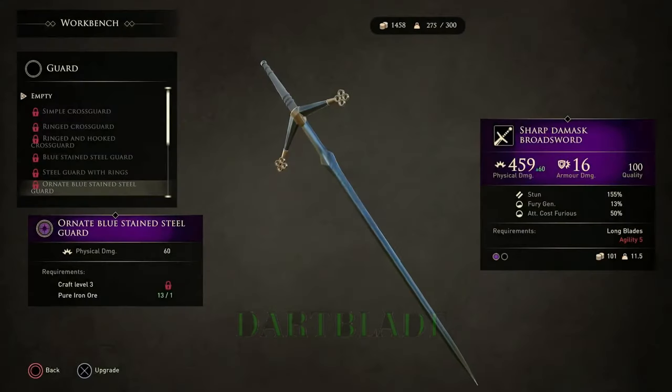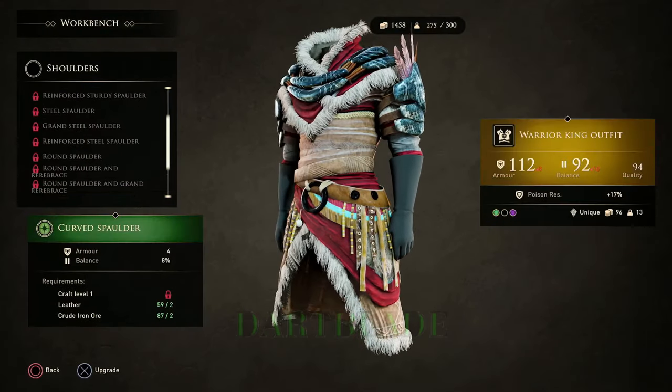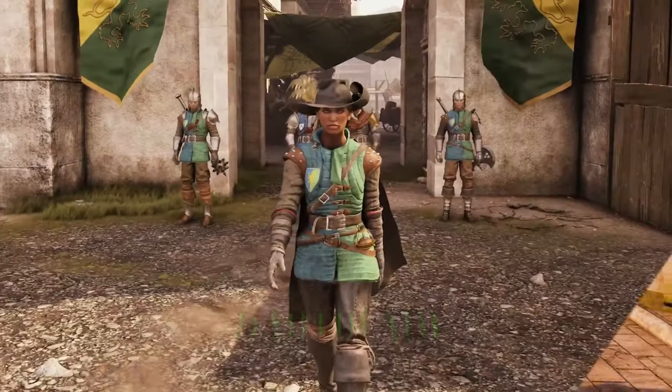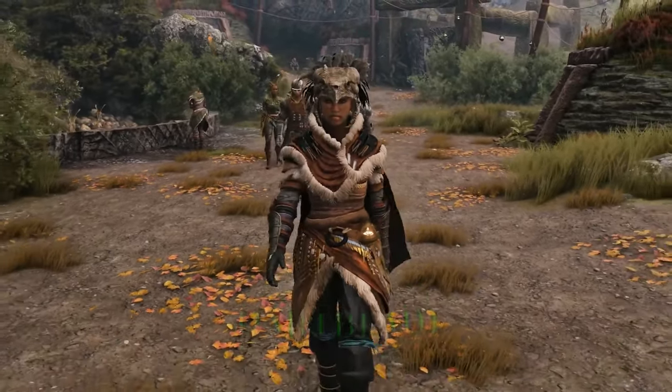Greedfall features hundreds of pieces of customizable equipment, armor, and clothing, letting you delve deep into creating your own look and playstyle. Many of these are specific to the island's distinct factions, and may double as a disguise if subterfuge proves necessary.